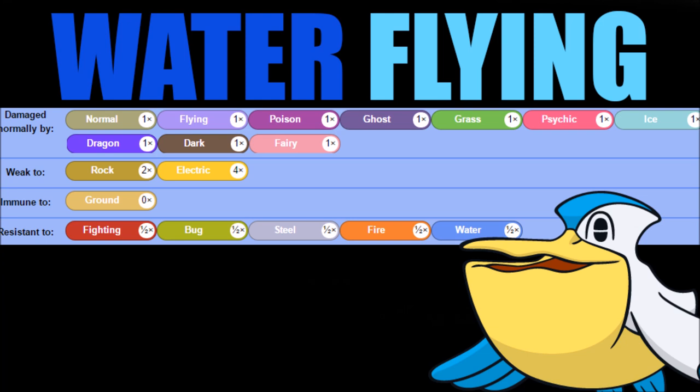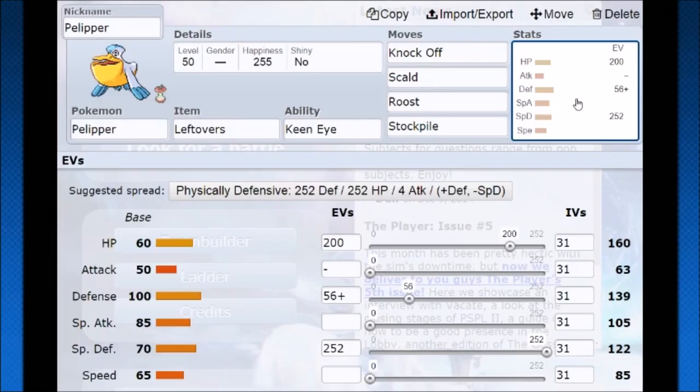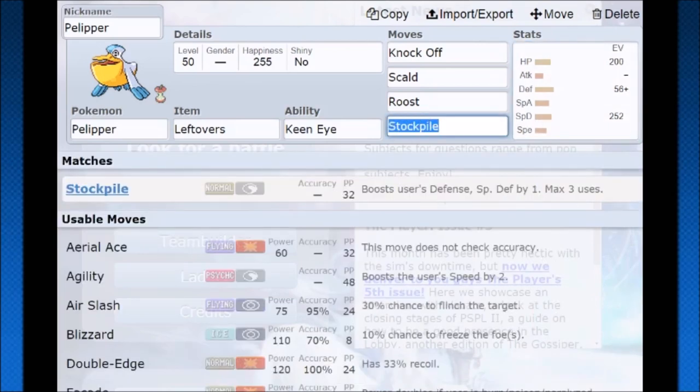You're just super effective to rock and really super effective to electric, but only two threats to worry about as a defensive Pokemon, with a lot of resistances and that immunity to ground — not bad at all. So let's hop into Pokemon Showdown and we'll see why I like Pelipper so much, because stockpile — it's my favorite move in the game.